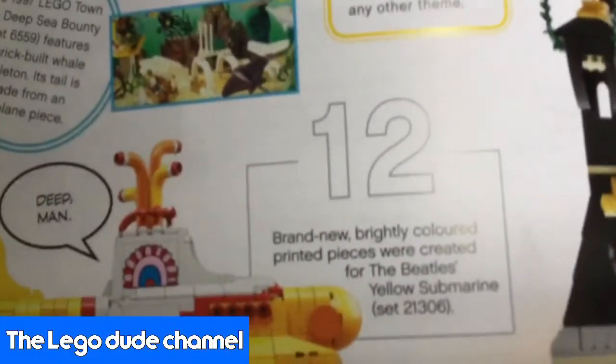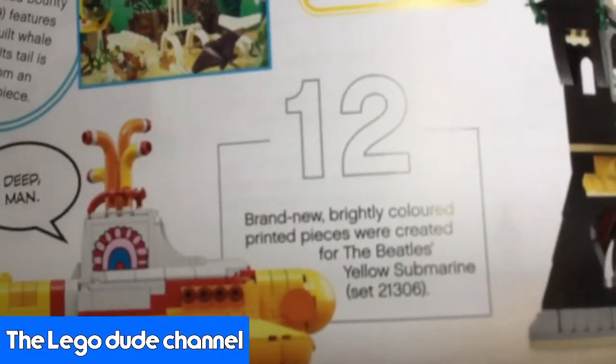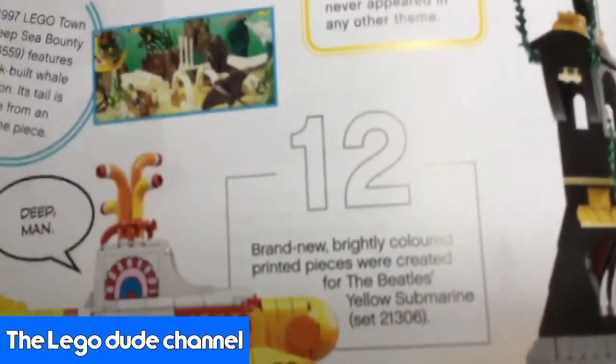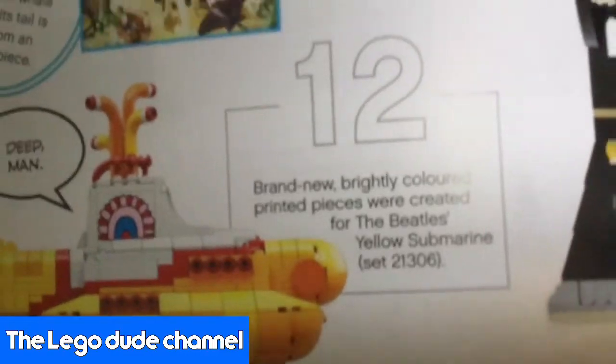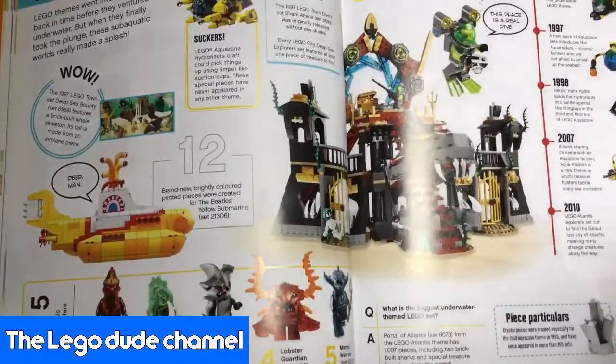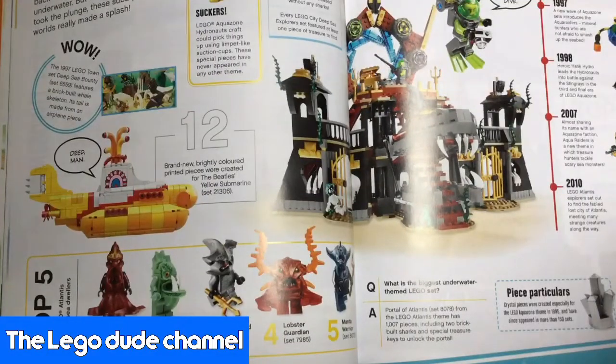Next one. Brand new, brightly coloured printed pieces were created for the Beatles Yellow Submarine Set 21306. That is a very weird type of submarine, but it's really nice. It's going to be good for any Lego collector. We're going straight to key dates now.